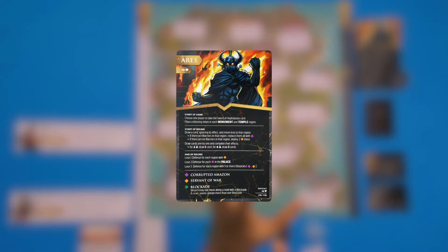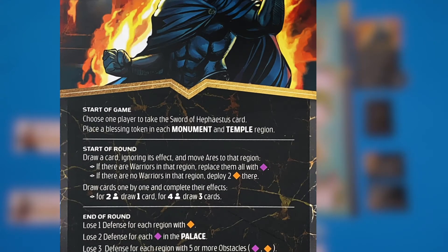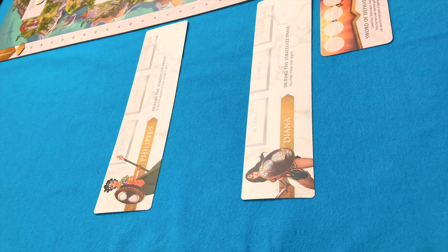We need to make sure that we check every enemy map because everything is just a little bit different depending on which enemy you play. At the beginning of each game, we have to do a couple of things. At the beginning of the game for Ares, we're going to choose one player to have the sword of Hephaestus. I gave Diana the sword of Hephaestus, but it could be anyone.